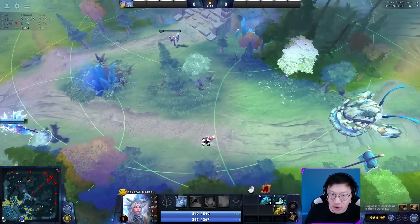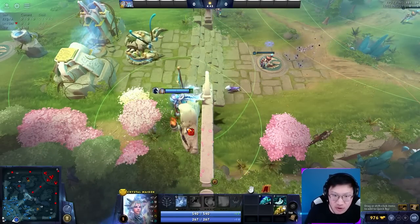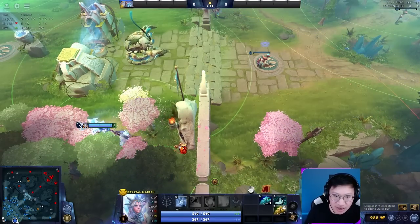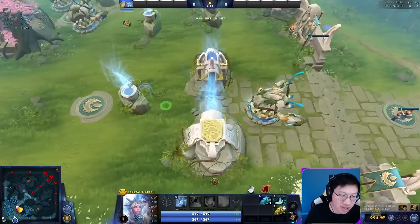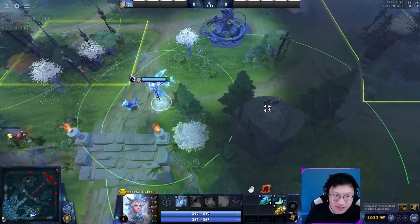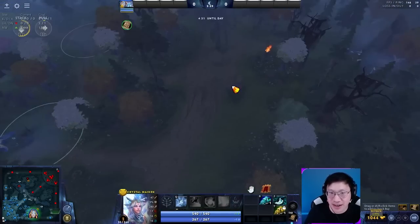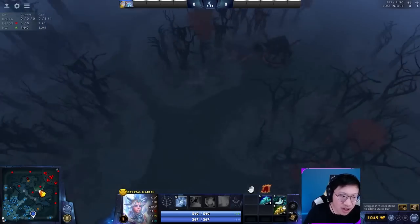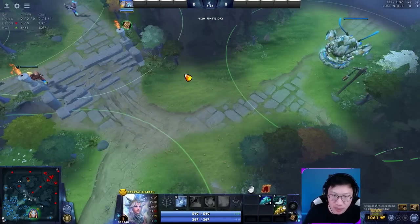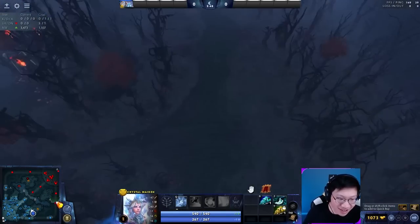The further back you go, with towers down, they tend not to check this far back, so something back here typically works out. As radiant you can use this ward over here to scout because common sentry placements don't reach back here — the vision's not amazing but it kind of works. In pub games, lane wards are not as useful. The mid lane can be okay — be aware of invis heroes and sentries in tree lines. Behind the tower is pretty good. Anywhere in the lane can work but it's not as common in pubs.